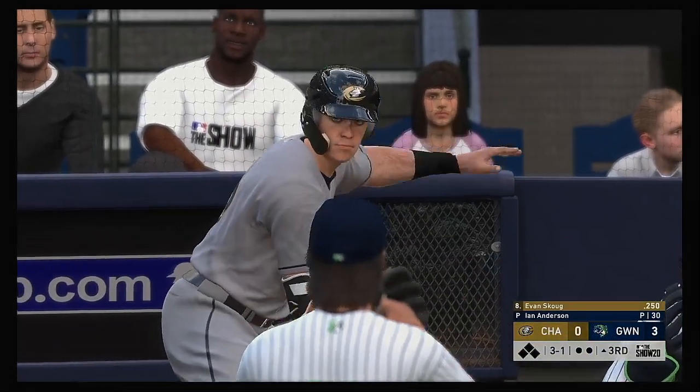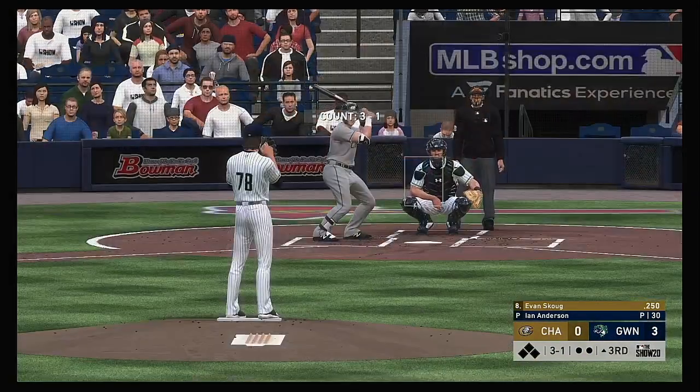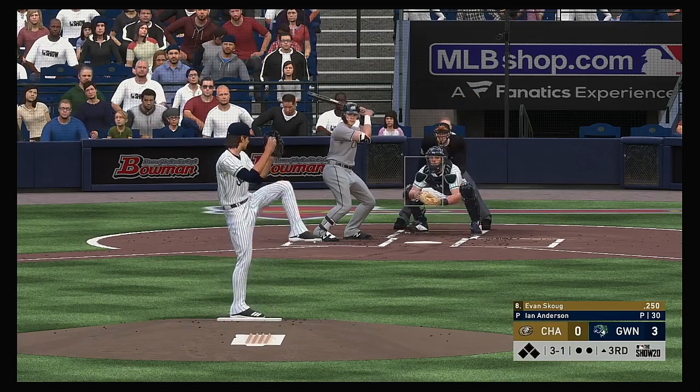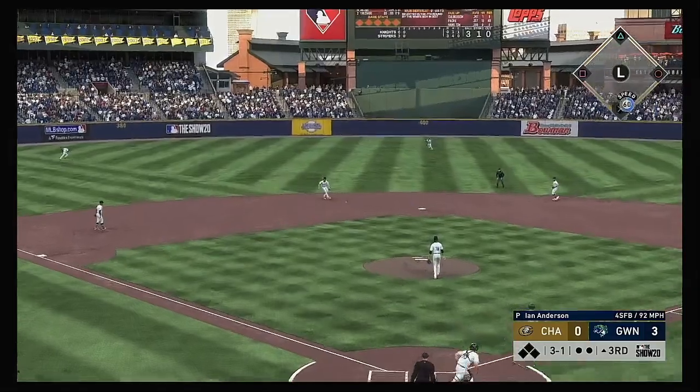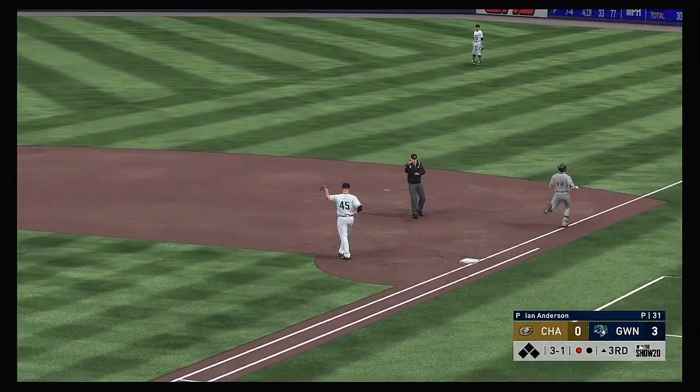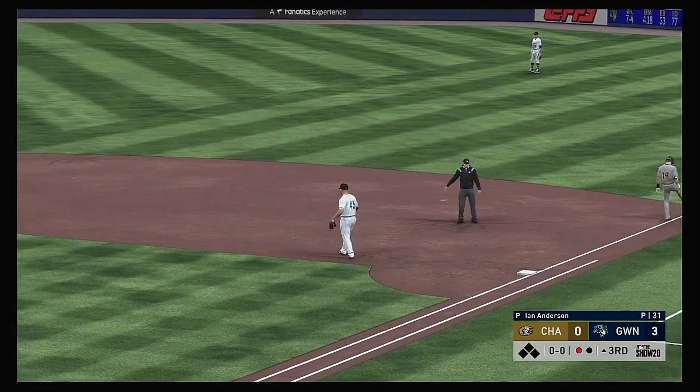Leading off the inning: Evan Scob — they'll need him to get something going here. The three-one pitch — a bouncer up the middle, scooped up, throw to first in time. And the lead-off man is gone to start the third.